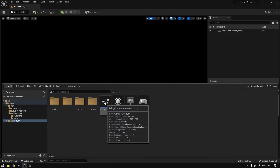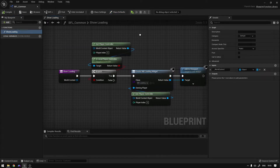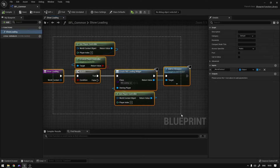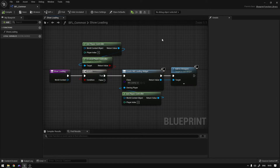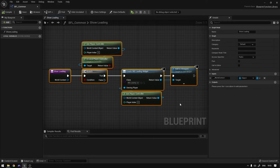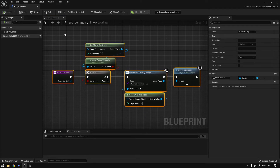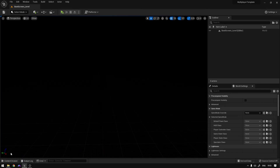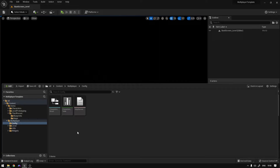We have this function library that only contains the show loading function, so that we can pop up the loading screen between levels. This is only meant to be used between levels, because these widgets will be destroyed automatically when the level destroys itself. Now we have all these folders. The config folder is where you can configure what shows up on the menus — the maps and the characters.